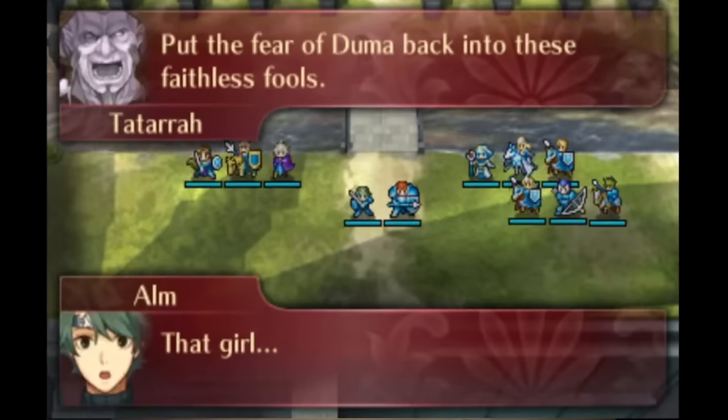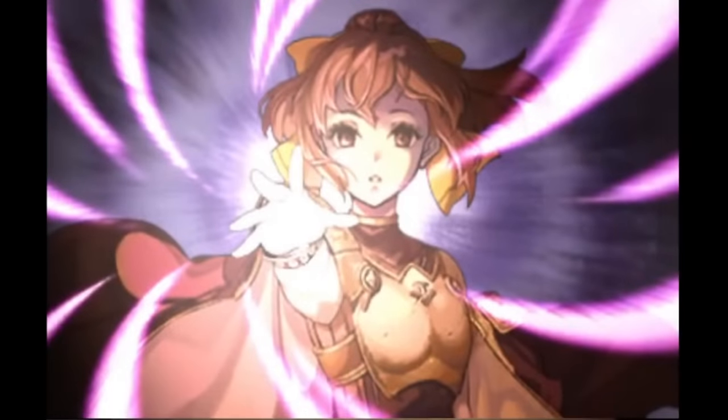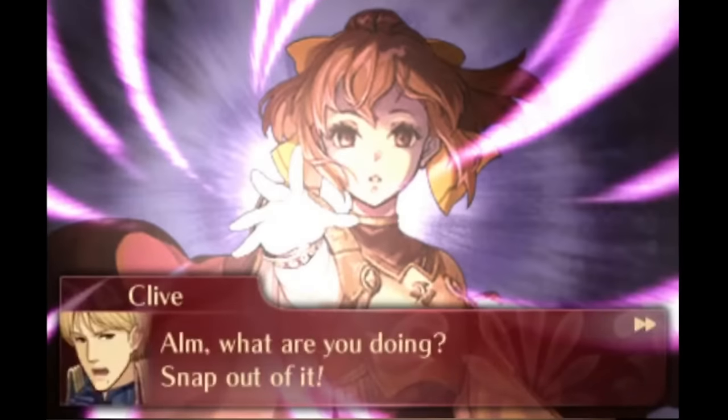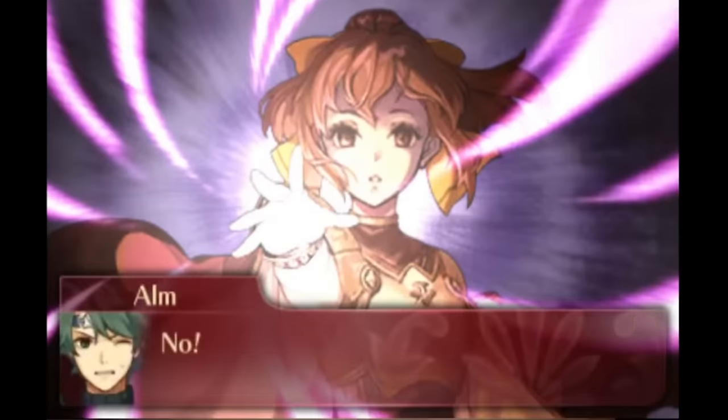For most on-map recruitments throughout the series, all you have to do to recruit a character is talk to them with one of your units, triggering a little conversation that will end with them joining your side permanently. It's typically not too hard to figure out who needs to talk to a unit — the game will often hint at it in the cutscene before a battle, or include things like FE7's augury system or FE9's base conversations that hint at who you need to bring to recruit a new candidate.